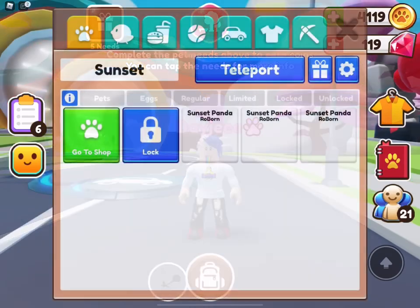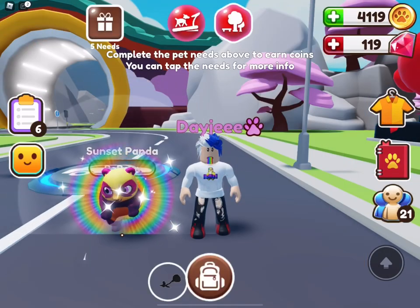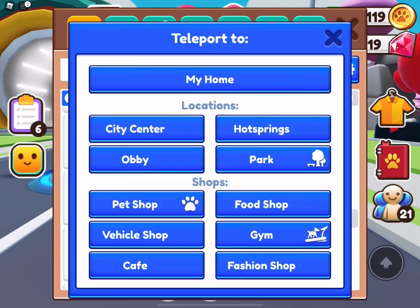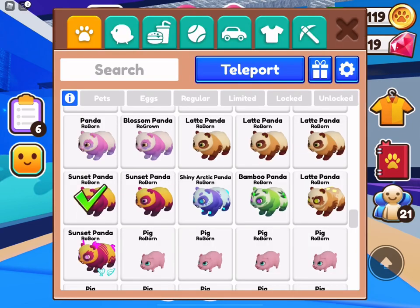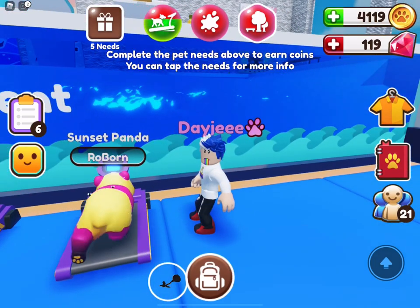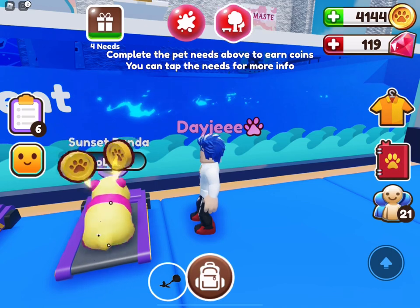For now we need a pet to age, and what other than a sunset panda? Let's go ahead and age this because we have to have those aging needs all done. Once the new player rewards are done then we can move on. Whoa, something was different there — wow, look at this, they updated this! Look at the tiniest details, that is amazing.